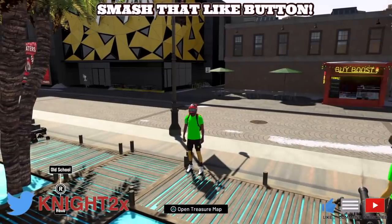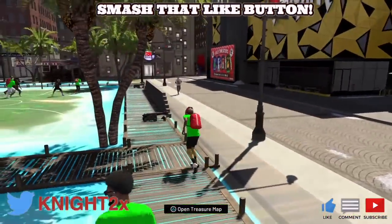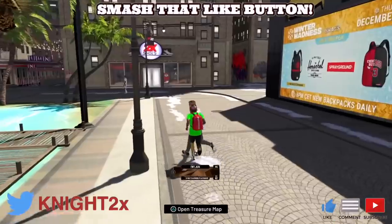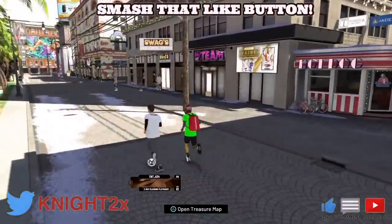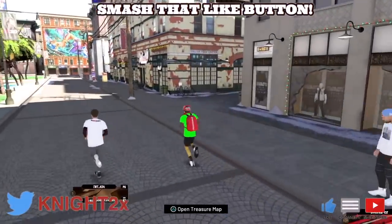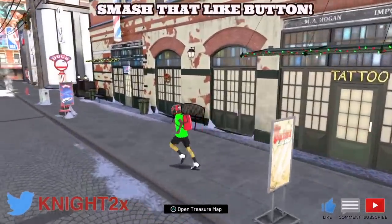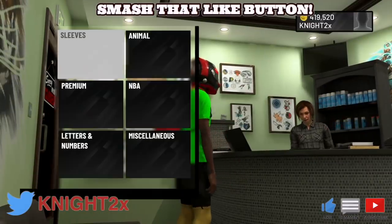For the dance challenge, I literally did the Hello emote — the one everyone has — and it counted right away. The last challenge is to go into the paint shop, which is the tattoo shop. Same thing as the barbershop — you do not have to buy anything, just walk in and walk out. I finished everything in 45 minutes, and then you can enjoy your four times rep.